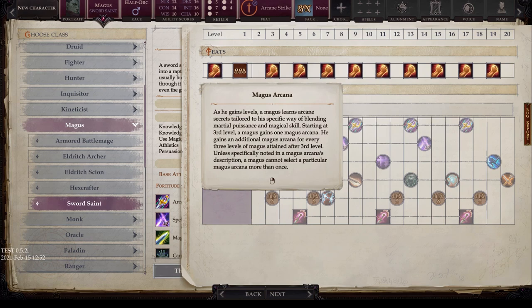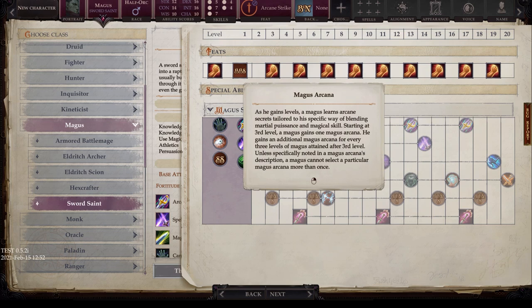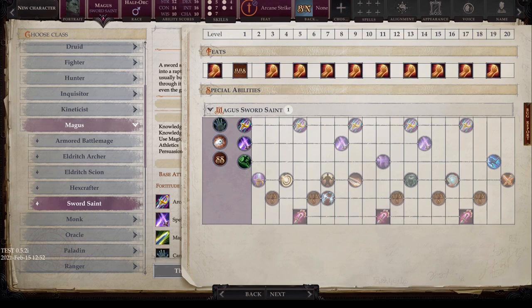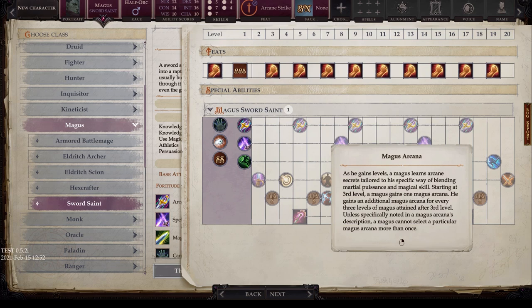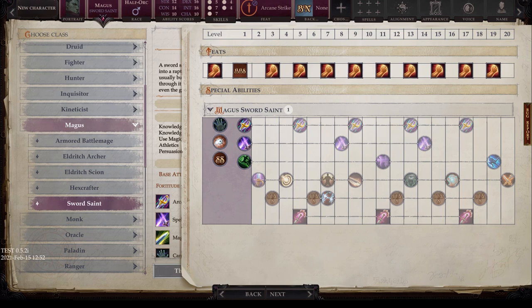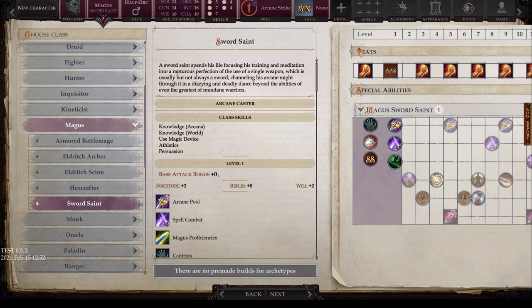The Sword Saint also gets Magus Arcana as a normal class feature starting at level 3. At level 7, you get Lightning Draw — the Sword Saint applies both his Intelligence and Dexterity modifiers on initiative rolls, so even before reaching the automatic natural 20 at level 19, you're already going lightning fast. This continues through the normal Magus Arcana feature. Bonus Magus feats come at 5, 10, and 17. Thematically, this is the Pathfinder Jedi class — super fast, super powered up with lightsaber-like weapons.